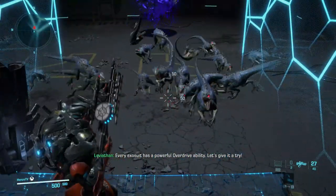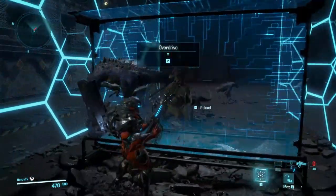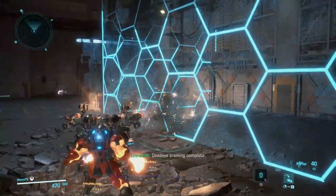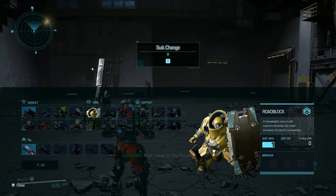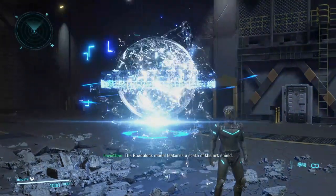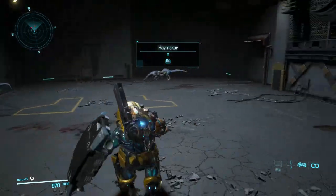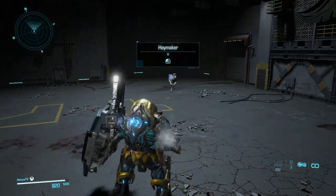Every exosuit has a powerful overdrive ability — let's give it a try. Fire Deadeye's Buster Salvo through the wall and eliminate the Raptors. One seal coming up!